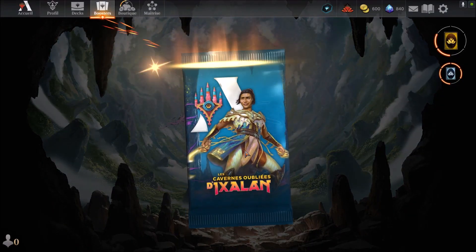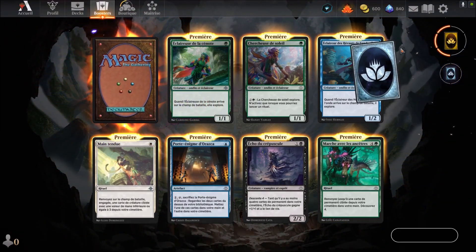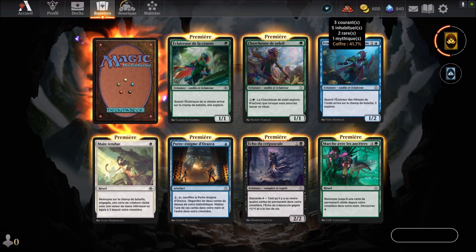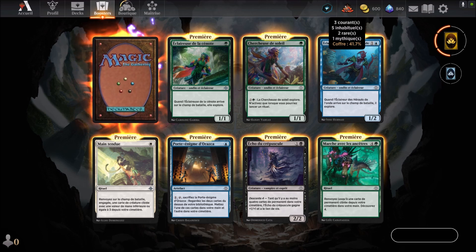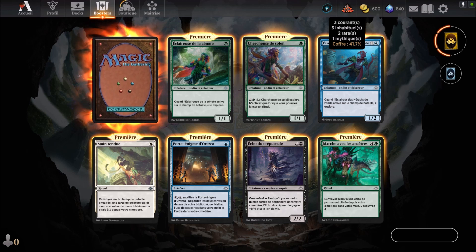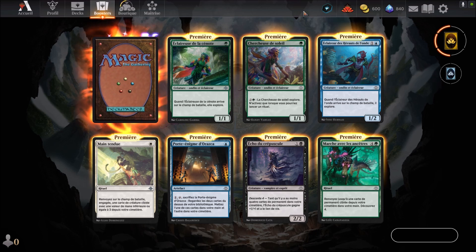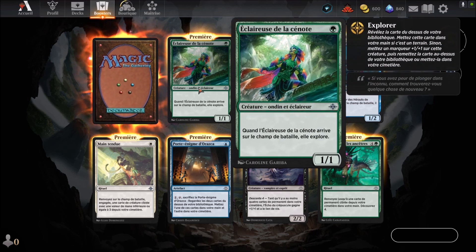On enchaîne avec le deuxième booster. Et hop, on a un joker mythique — ce qu'il me fallait justement. Donc trois courants, cinq inhabituels, trois rares, un mythique. Et le coffre est ouvert à 41.7%. On commence à avoir des doublons. Donc, éclaireuse de la cenote — carte verte qui arrive au premier round et qu'on connaît.